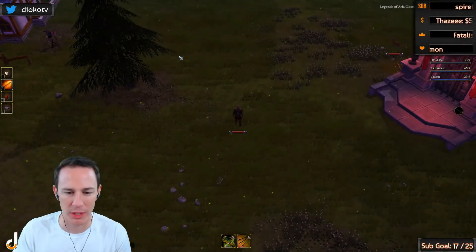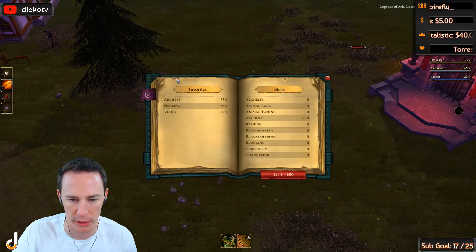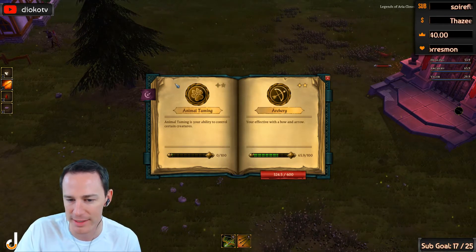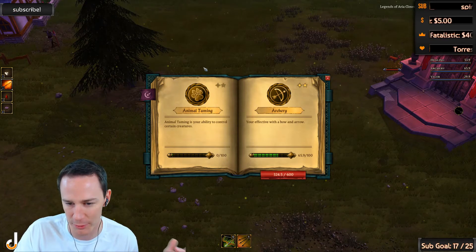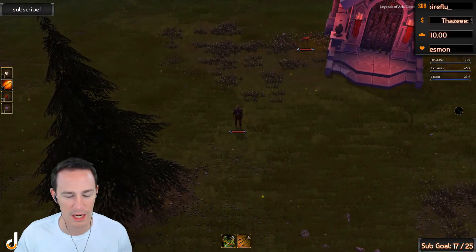Welcome in. We are going to cover archery real quick. First things first, let's just quickly read through what it says in the skill book. It's very simple: you're effective with a bow and arrow. Pretty simple — archery.